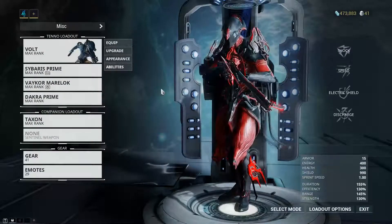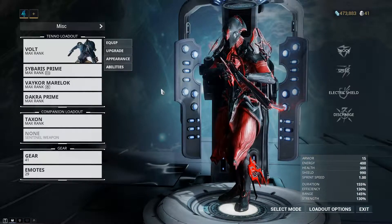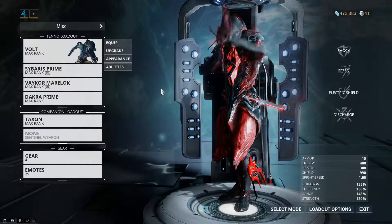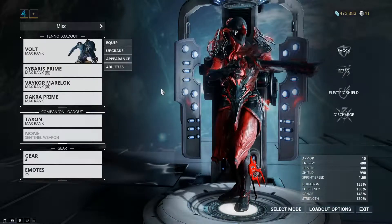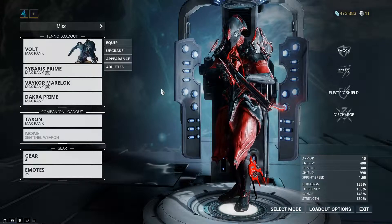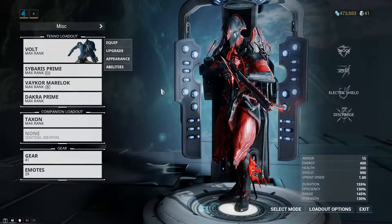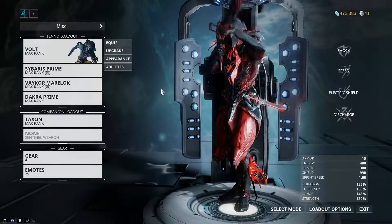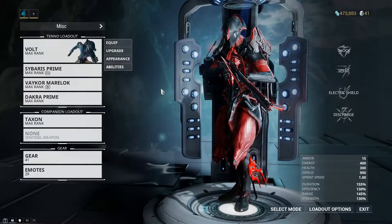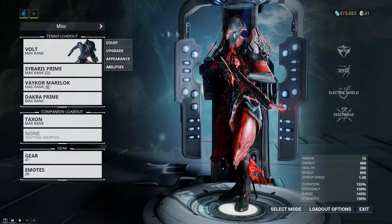Last but not least, we have Volt. The reason Volt is ranked so high is that his Shield is great not only in general but for Eidolon hunting. Honestly, Discharge, Shock, and Speed — all of his abilities are really well-rounded. If you want a crowd-control frame that's able to control the battlefield really well, Volt is your pick. I would almost switch Volt and Mag's descriptions: Mag is the high-damage one and Volt controls everything with electricity. As you saw, I had the entire map on lockdown the second I went in, which was very powerful and worked very well in Volt's favor.